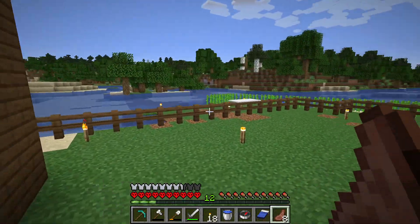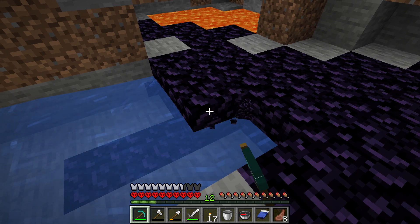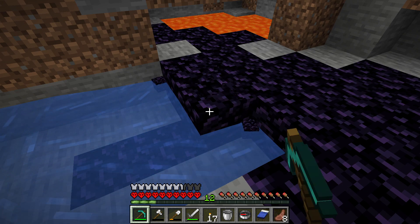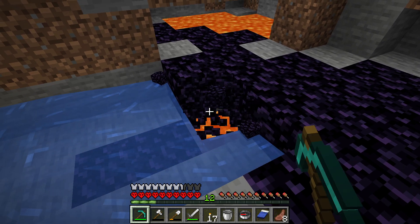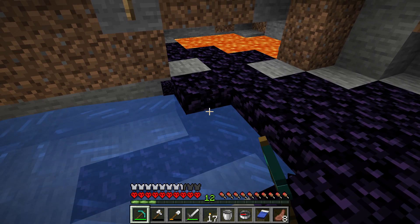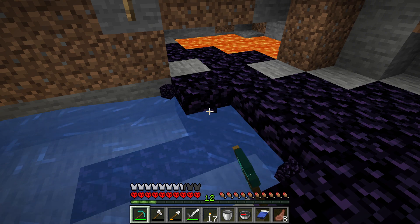What I did was go to the surface lava pool and pour some water on it, turning the lava into obsidian. Then I used the water to make sure the lava doesn't burn the obsidian when I'm gathering it, because burning the obsidian is not nice.